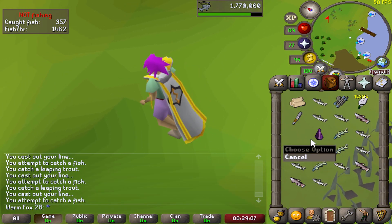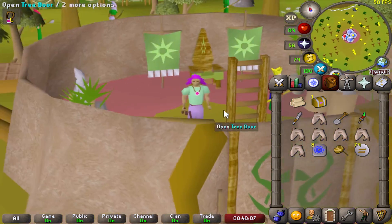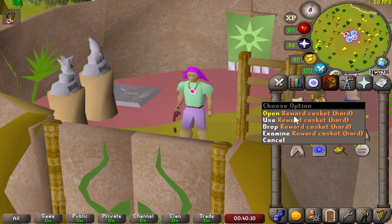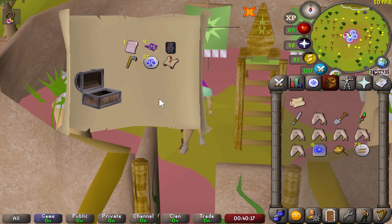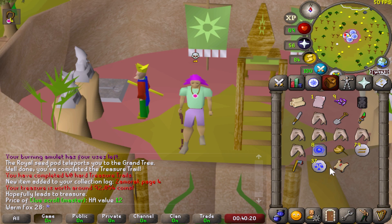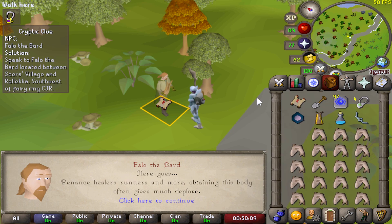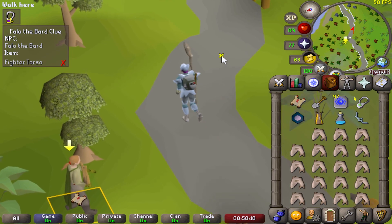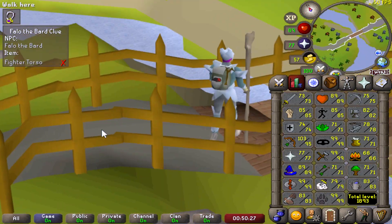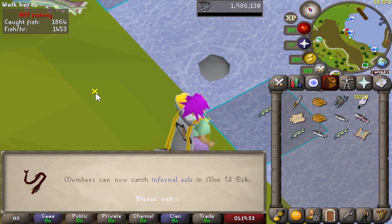We've just picked up a hard clue scroll - I forgot that you can get clue scrolls from fishing. The clue scroll is completed for a Zamorak page 4, but we get a master clue. The question is whether we can do the first step - it is a clue step requiring a fire torso, which I don't actually have. I'm going to go and get a fire torso. If anyone wants to help, feel free to join my clan chat. Just hit 80 fishing - lovely stuff.